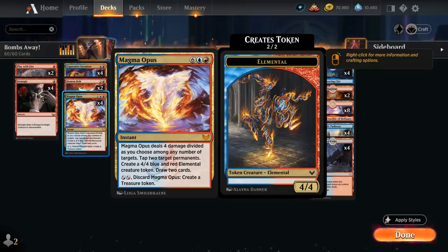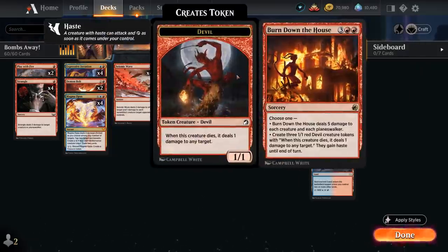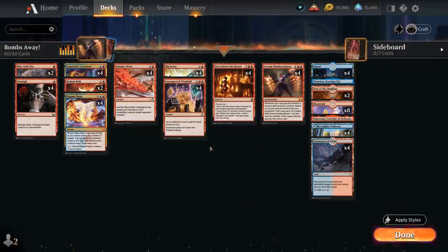At three mana, a full playset of Seismic Wave — an over-performer against white aggressive decks as it can deal with a bunch of one-toughness creatures, and we're happy casting it for free with Bombardment. At four mana, our treasure makers and a full playset of Burn Down the House, very synergistic with Bombardment — functions as a sweeper dealing five damage to each creature and planeswalker, but if exiled with Bombardment we can instead make three 1/1 devil tokens. The mana base includes creature lands like Den of the Bugbear, channel lands like Soaring City and Crucible, and mostly red mana as we're only splashing blue for Iteration and Magma Opus.